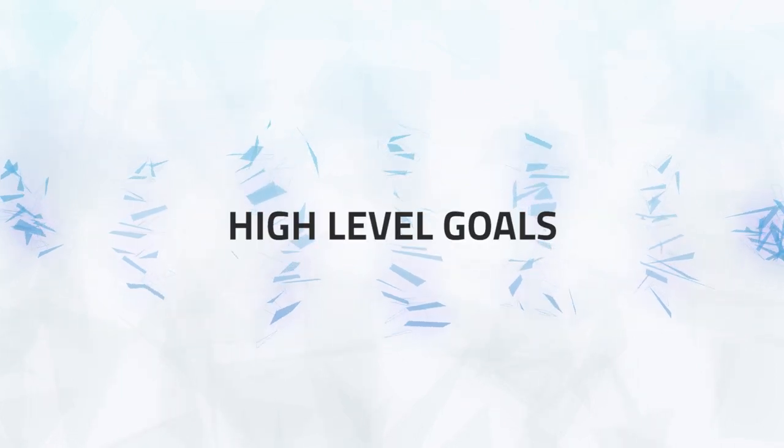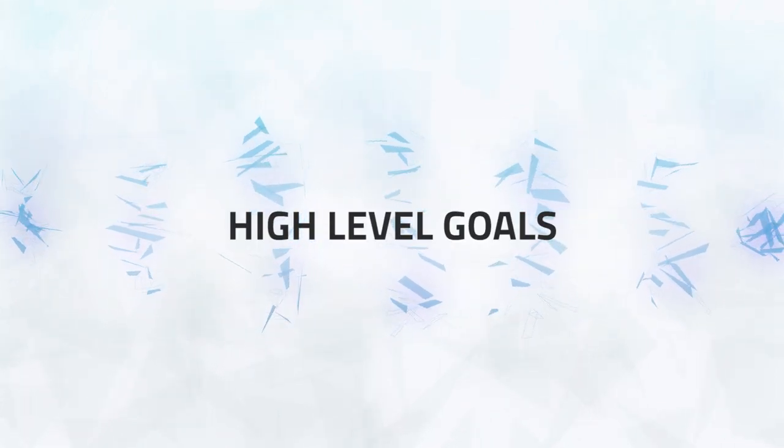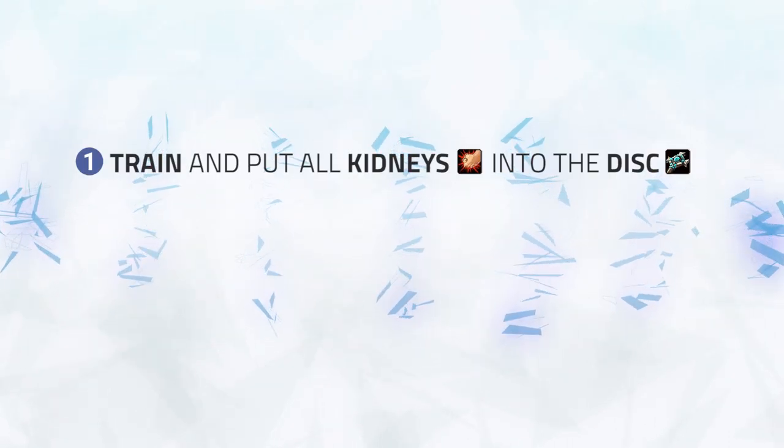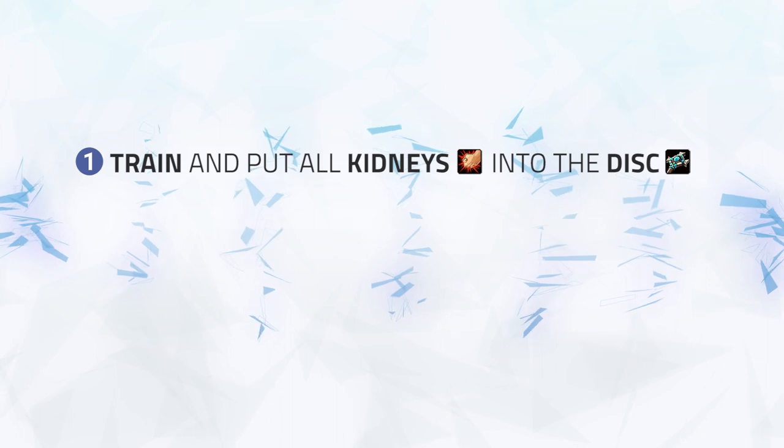In order to win the Assa Rogue Disc Priest 2v2 mirror, there are a handful of high-level goals you need to accomplish. First, you'll want to train and put all of your Kidney Shots into the Disc Priest.